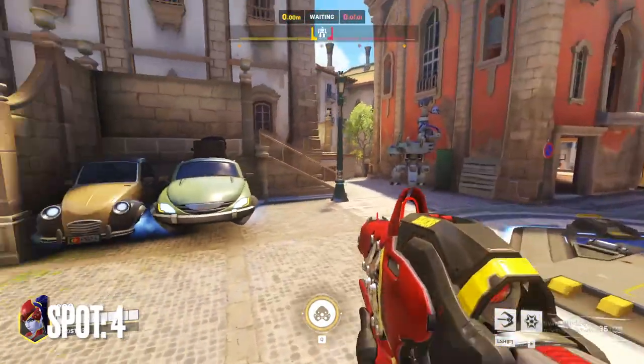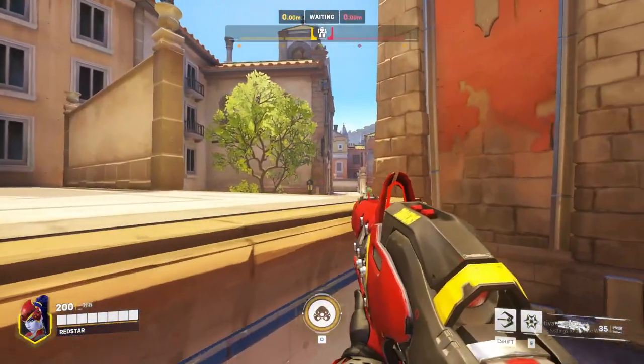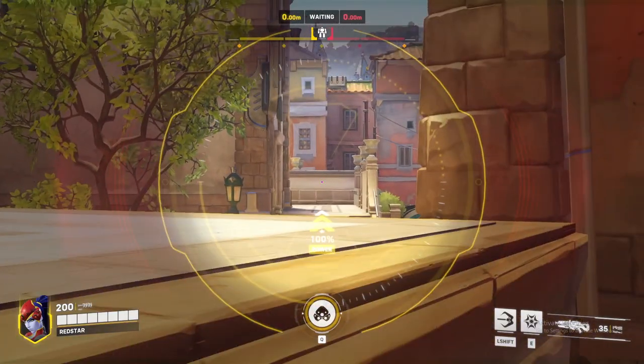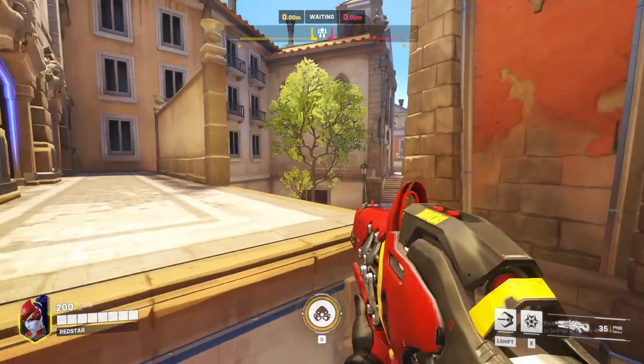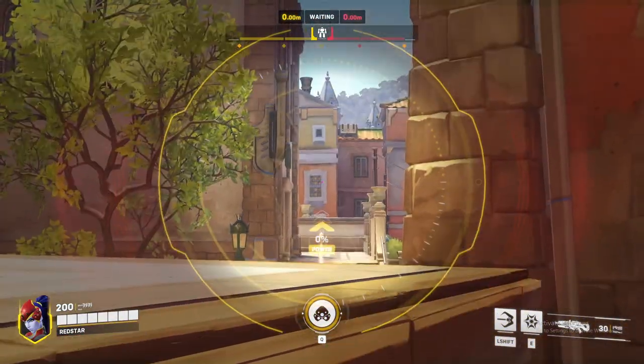This fourth spot is a small but useful one you can abuse only on this side of the map. This box here gives you a very sneaky and unexpected angle on the high ground where the other Widowmaker or sniper would usually hold. Make sure you use this, and it's very important to crouch as soon as you get up there, otherwise it is not so sneaky.